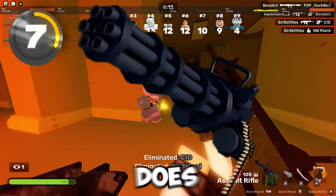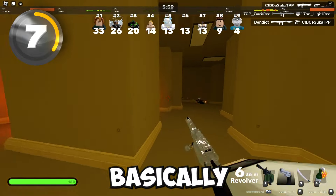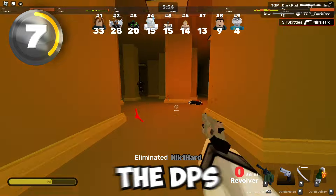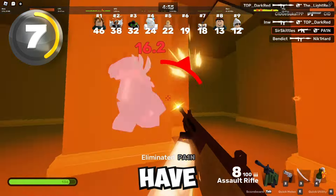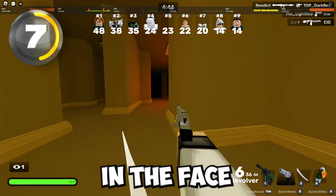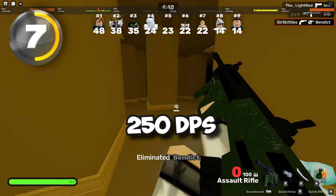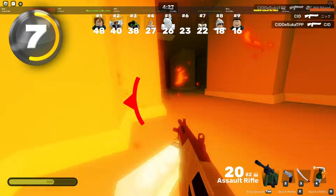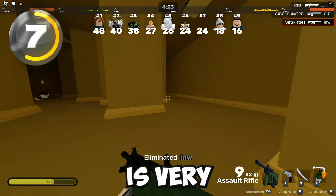The Minigun has 300 bullets and you have to charge it up before using it. The DPS is incredibly strong, and if you have insane tracking and hit all your headshots, you'll just be able to blast your opponents straight in the face. The DPS is probably the highest in the game at around 250, and I think it even goes as high as 260 sometimes, which is very, very good.